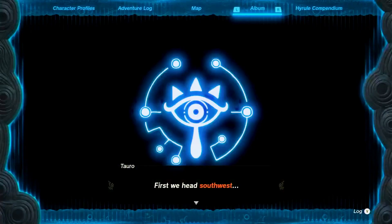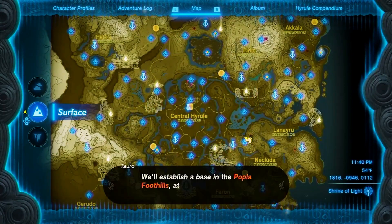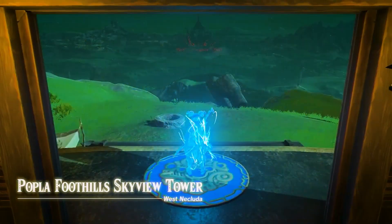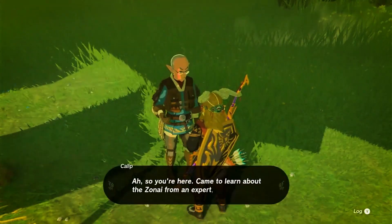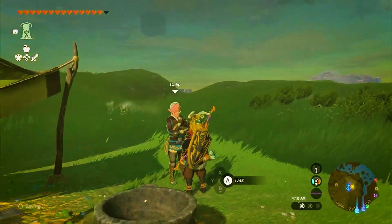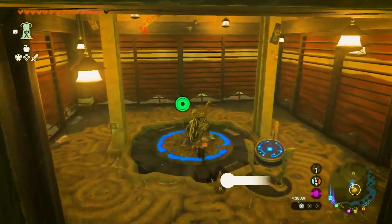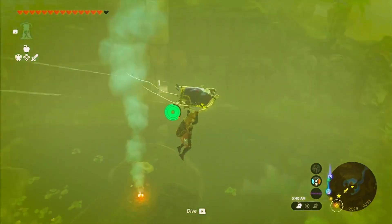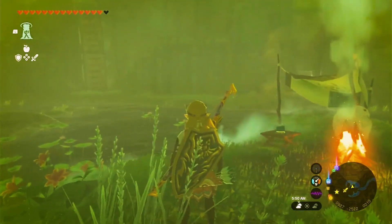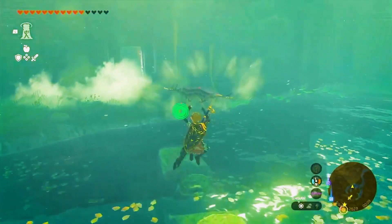Prepare to witness their astonishment. The survey group will rush off to Popla Foothills Skyview Tower, where Kallop will inform you that Toro has already ventured to the nearby ruins. Follow Toro's trail and find him inside.